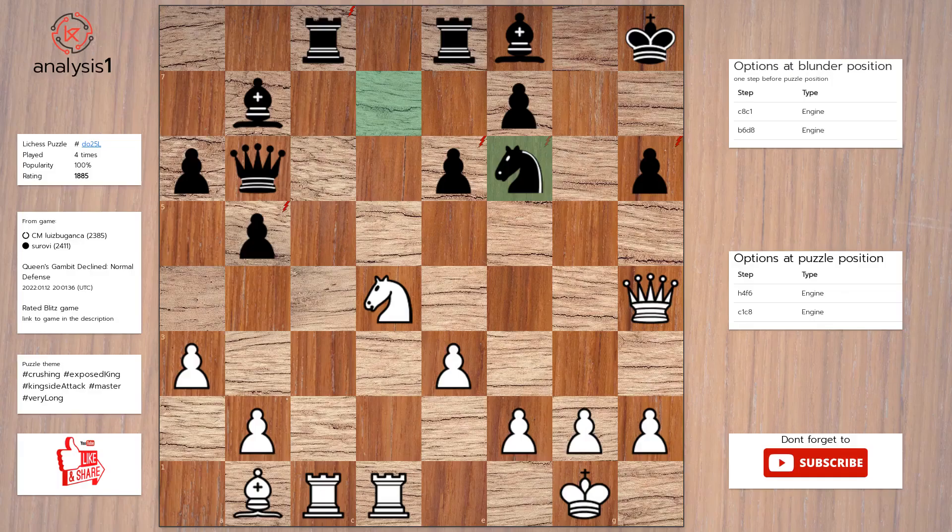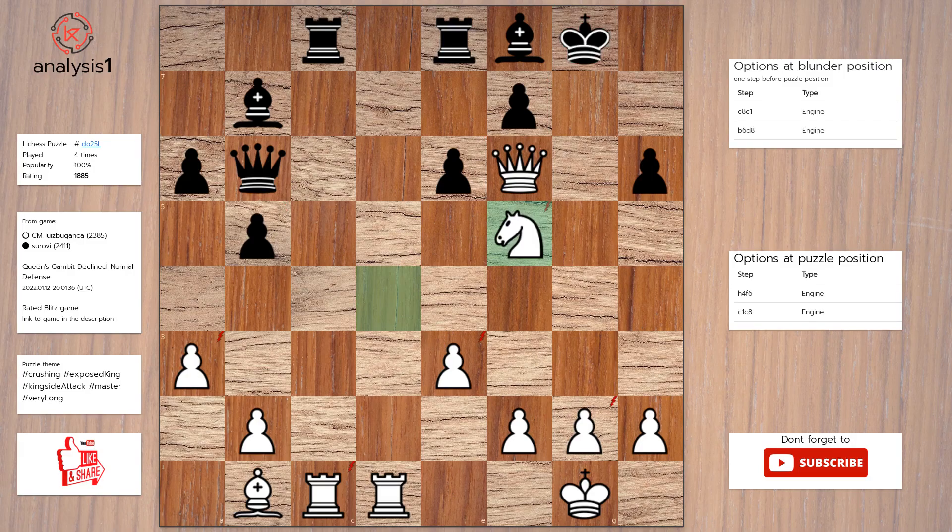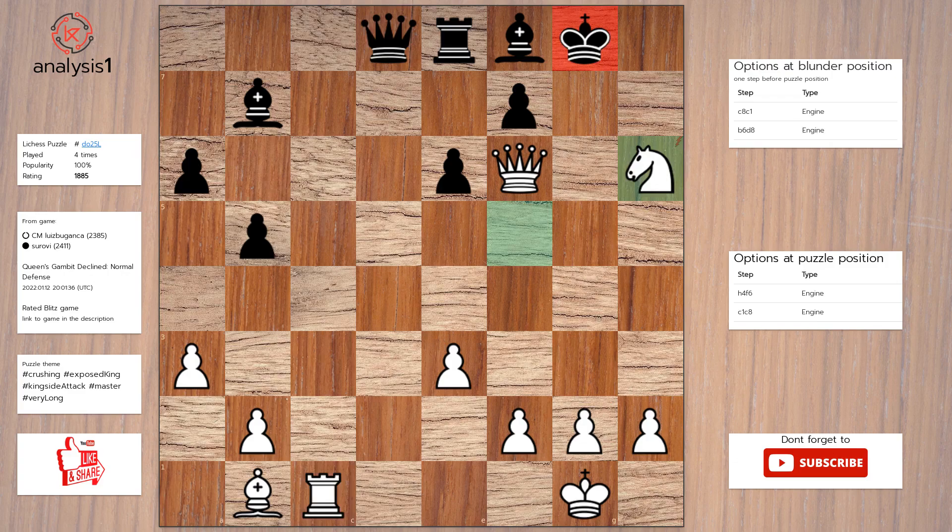Let us go to the next puzzle. The threats are: knight takes pawn; knight takes pawn; queen takes knight, check; queen takes pawn, check; rook takes rook. Here are checks in the puzzle position: queen takes knight, check; queen takes pawn, check. Here is the solution: queen takes knight, check; king to g8; knight to f5; rook takes rook; rook takes rook; queen to d8; knight takes pawn, check; bishop takes knight; queen takes bishop.